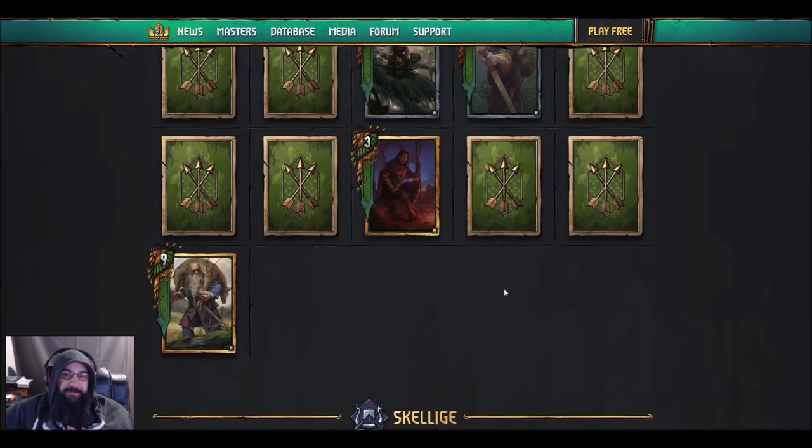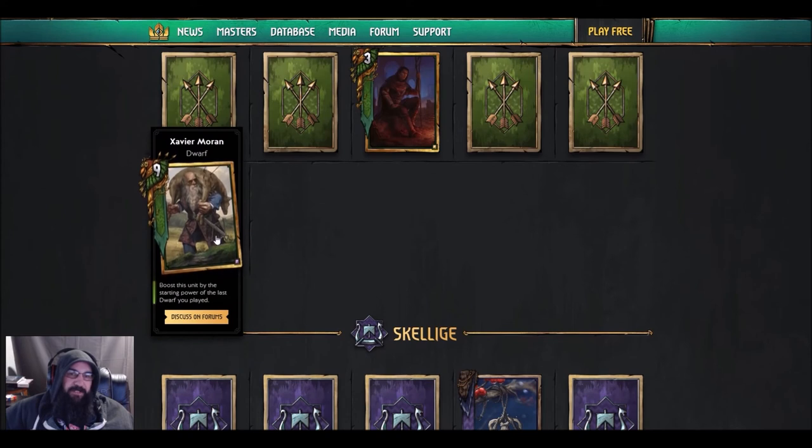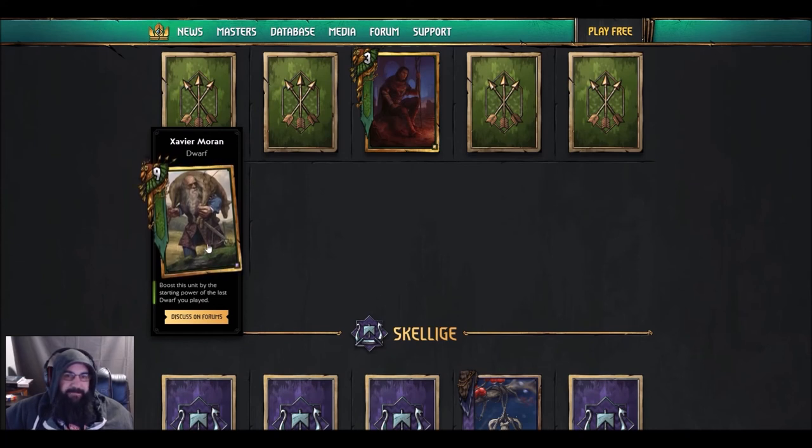Next: Xavier Morin — he's a dwarf. Boost this unit by the starting power of the last dwarf you played. It is a boost, so even if you play something that's hand-buffed by 15, you add 15 to this guy. But it's subject to any kind of reset shenanigans. It seems really underwhelming — it's a heavy hitter but really vulnerable.